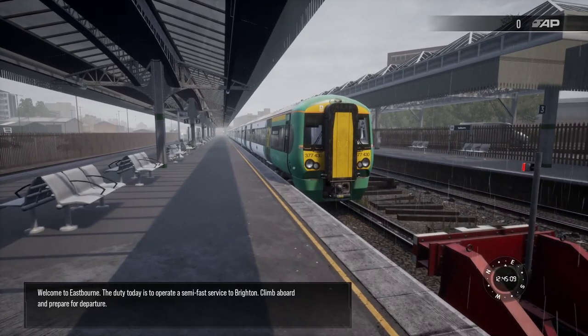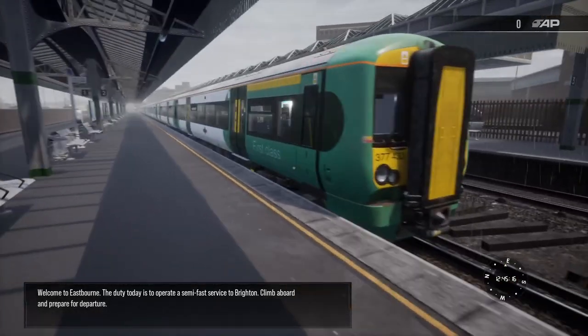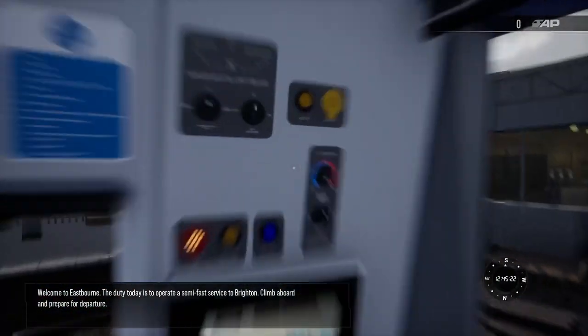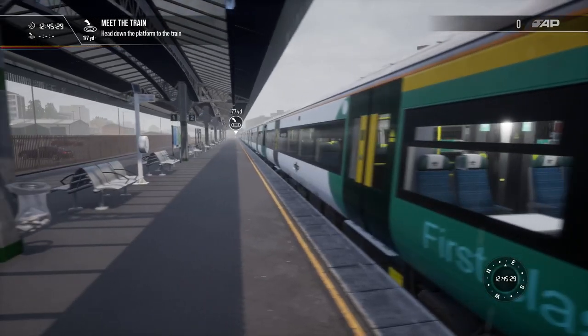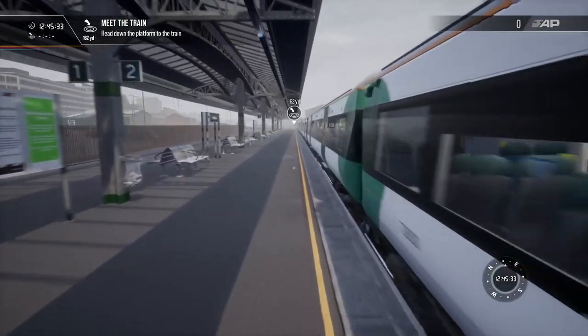Alright, welcome to Eastburn. The duty today is to operate a semi-fast service to Brighton — climb aboard and prepare for departure. Okay, so simple enough. Alright, let's turn the taillights on first of all. Taillights can go on auto. This is my train — I was gonna say I'm messing with someone else's train.